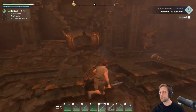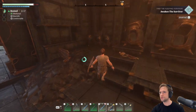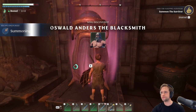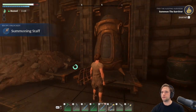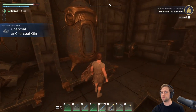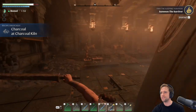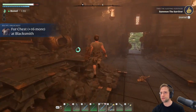Anything else anywhere? Let's go for it. Oswald Enders, the blacksmith. Recipe Unlocked: summoning staff. Charcoal at... wait, that's it? Isn't he supposed to get out? Third chest.